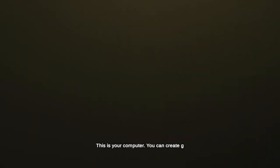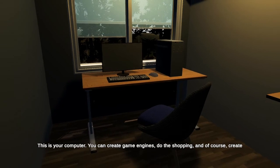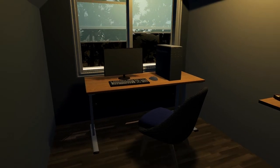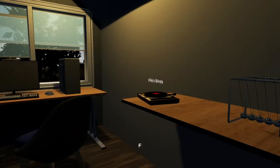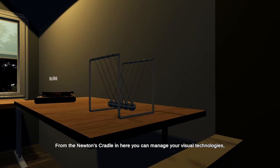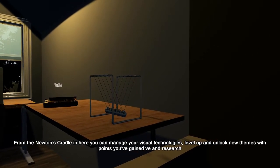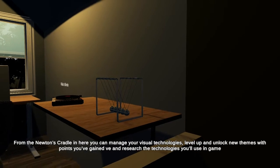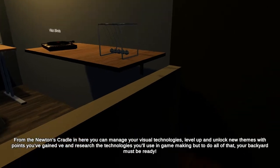So this is your computer — you can create game engines, do the shopping, and of course create great games. From the Newton's Cradle in here, you can manage your visual technologies, level up, and unlock new themes. With points you've gained and researched, the technologies you're using in game-making — but to do all of that, your backyard must be ready.